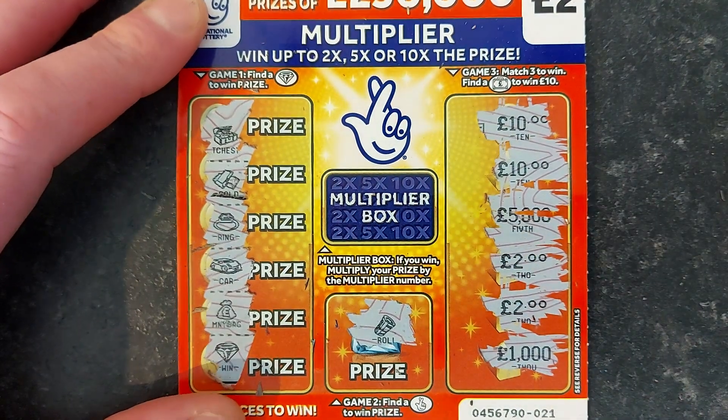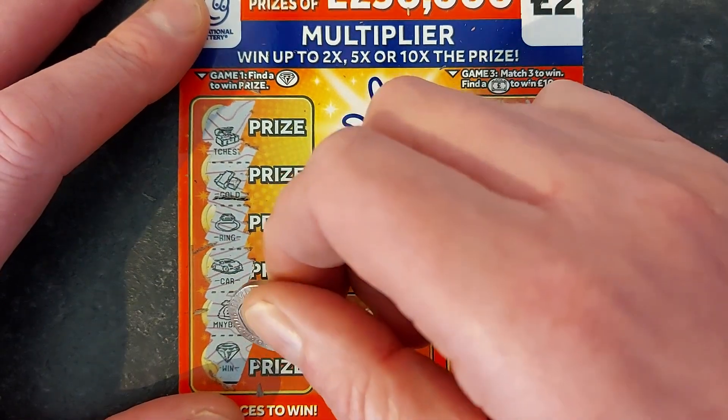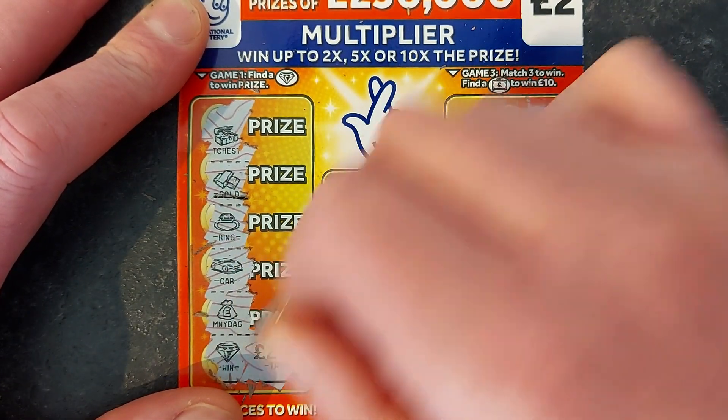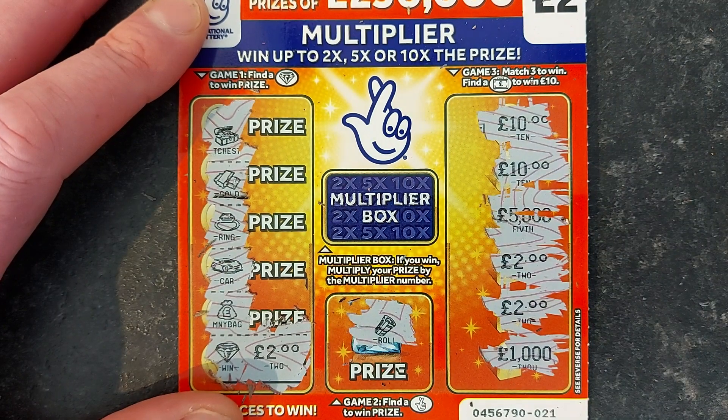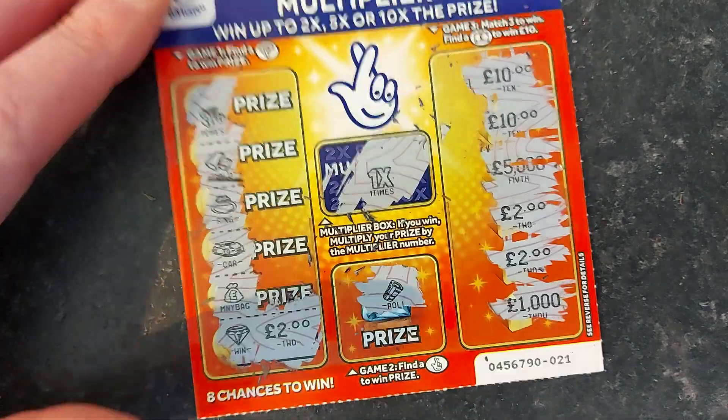No fingers... 10, 10, 2, 2. I thought we were gonna have a tenner there for some reason. Do I do the multiplier first? No, let's see what the prize is. Two pound. Can we find a 2x? It's a 1x. So that's two pound on card 20.